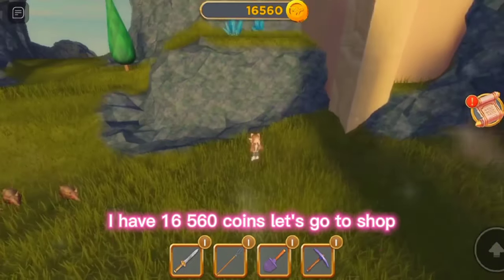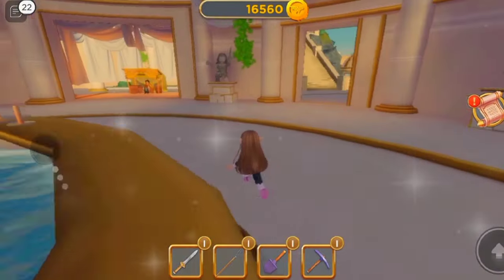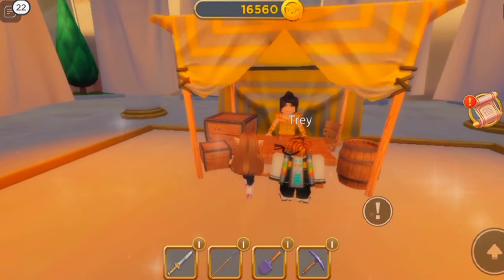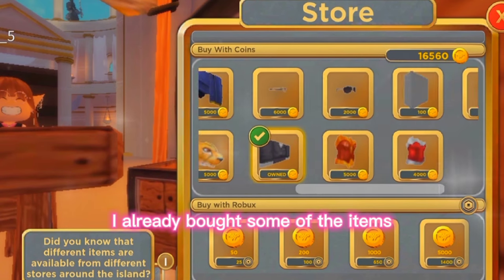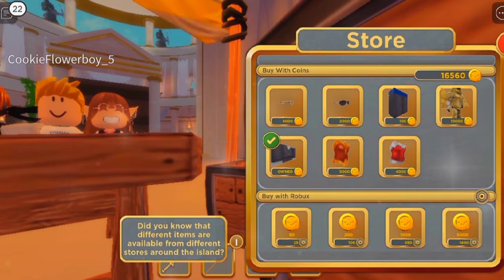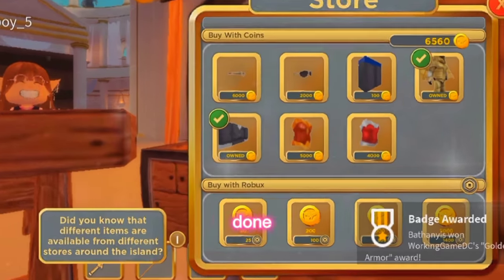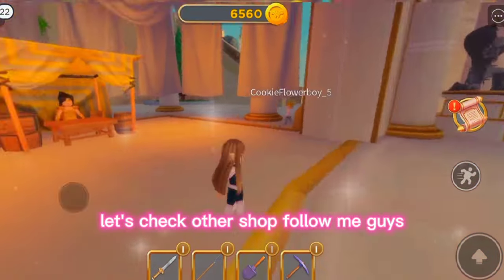I have 16,560 coins. Let's go to shop. I already bought some of the items. Let's buy this golden armor. Done. Let's check other shop. Follow me, guys.